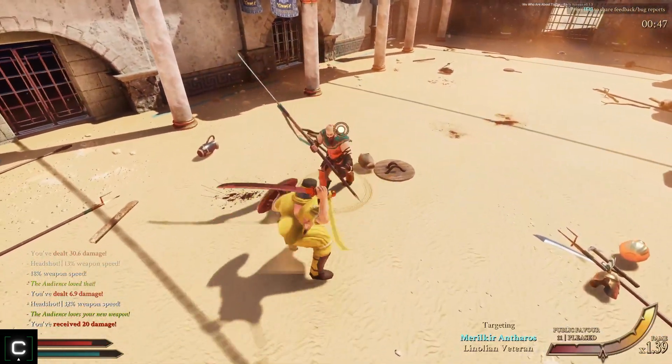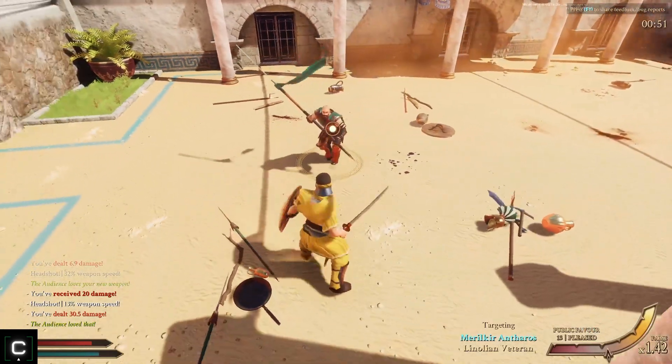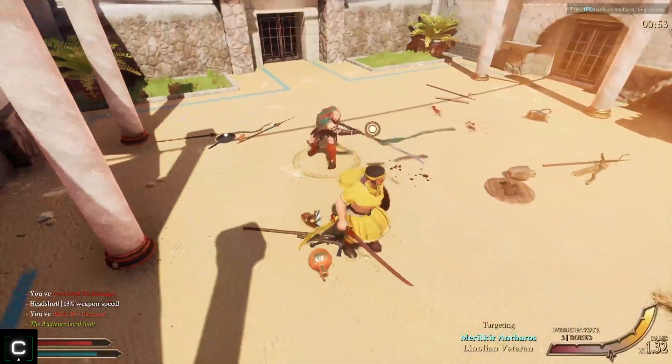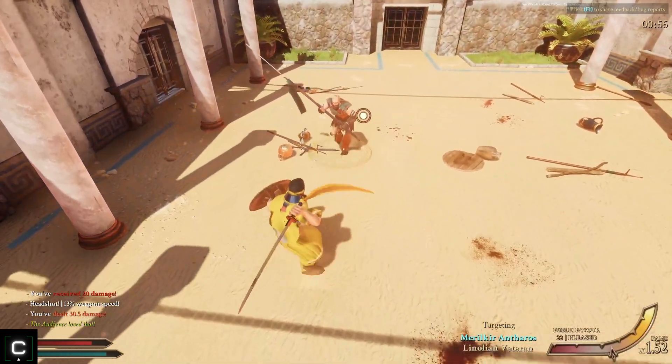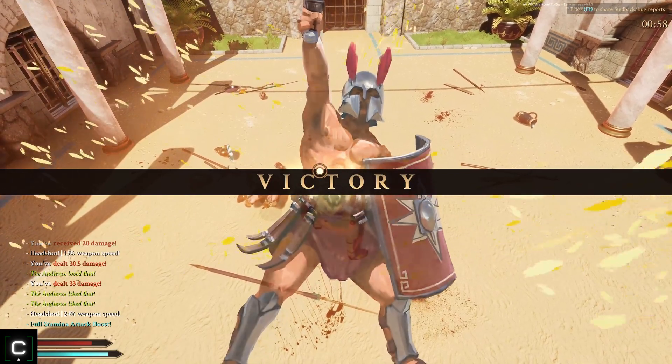We're running low on stamina - we haven't been watching our stamina, we were a little too overzealous with our attack, so we need to slow down. We get hit for 20 damage but it's okay, he's almost dead. Just need to keep our stamina up. There's a quick follow-up attack coming from him, but he is dead. The crowd loves it.